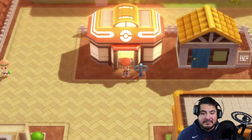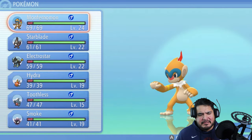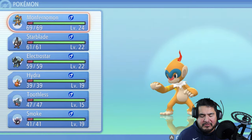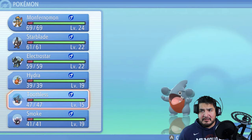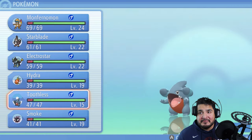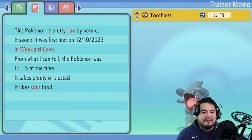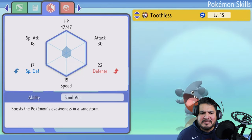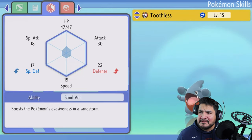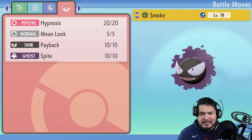We're back and we added two Pokemon instead of three — we can wait a little bit on the third. The Pokemon replaced Mew and Ultra Psycho, mainly because eventually we're going to get our psychic type Pokemon too. As you can see, we got Toothless — Dragon and Ground type, Lax nature — and here we have Smoke. I can't wait to use this Pokemon.